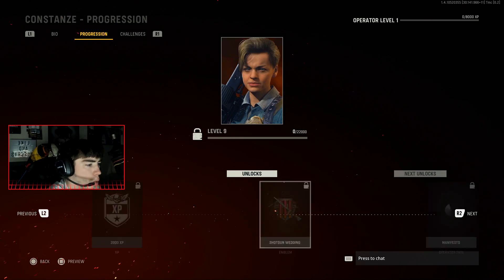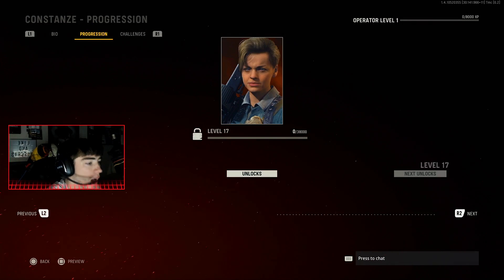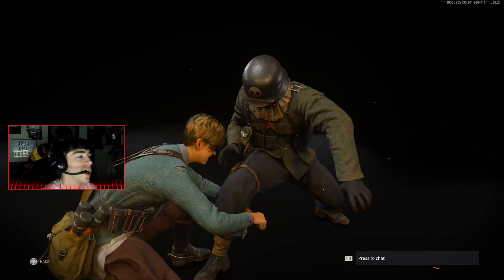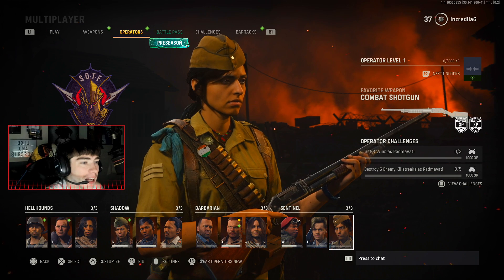We have Constans with 20 brand new rewards, a brand new paint weapon charm, and the brand new finisher — the Maced. Another melee weapon that's not even in the game yet. That's like four or five weapons in these finishers that aren't even in the game.